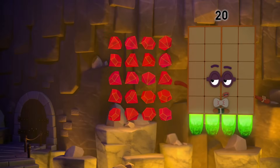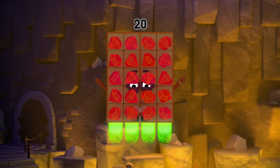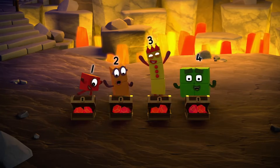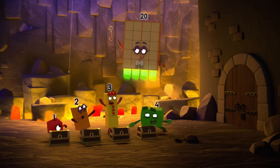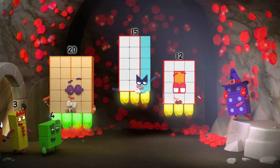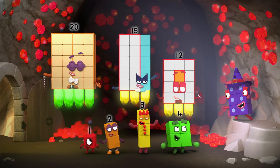That's right. Twenty gems shared equally between four chests is four lots of five. You've won the game! Gems of water, fire and air — enough for everyone to share. Yay!